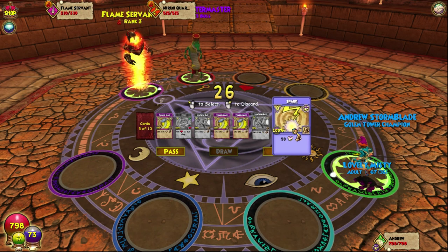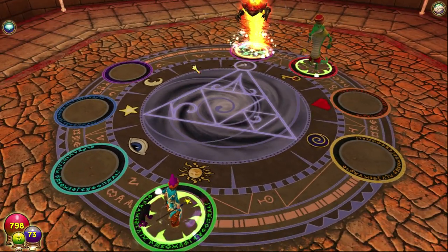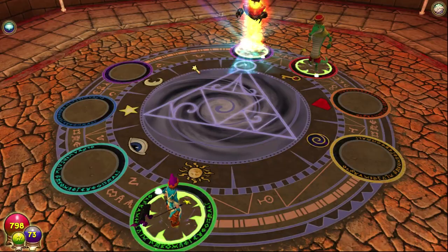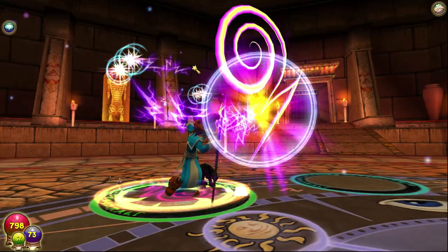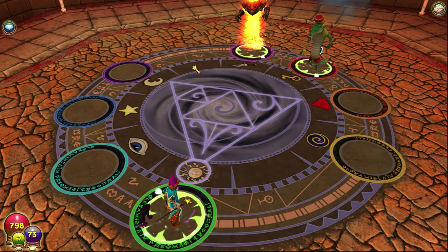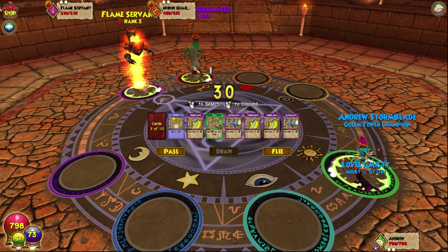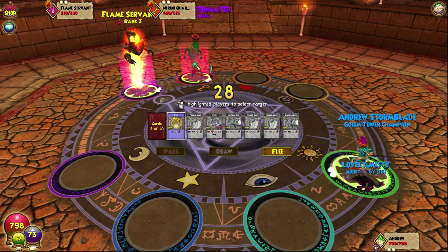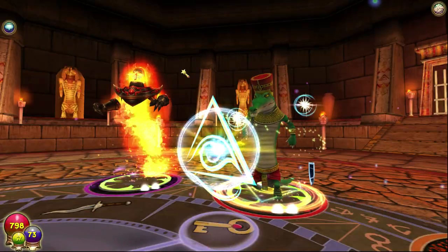We could just spark the boss to get him down a bit, because we can't blade, so we actually need to be a bit smart here. No blades means we do slightly less damage — only slightly — mainly because, you know, minus 35%, but hey, that's fine. So we'll just keep sparking the boss to get him down to as much health as the minion.